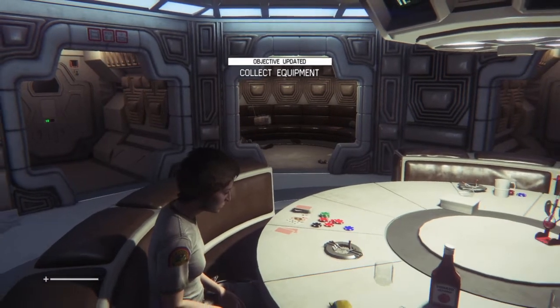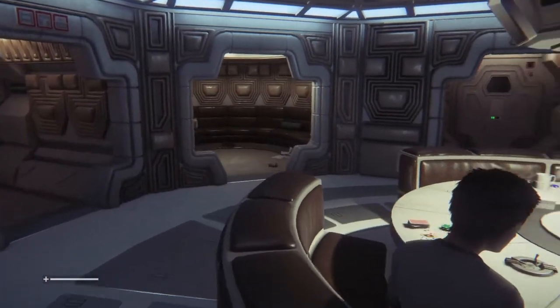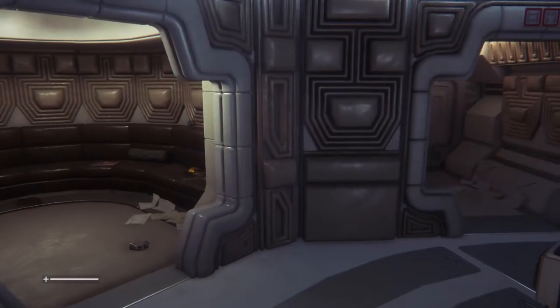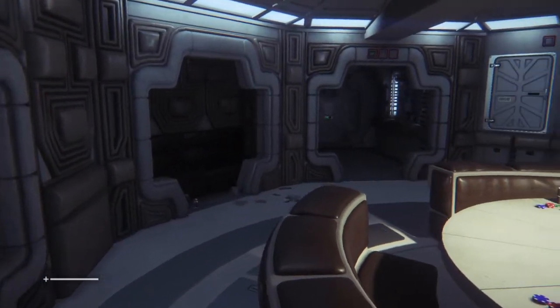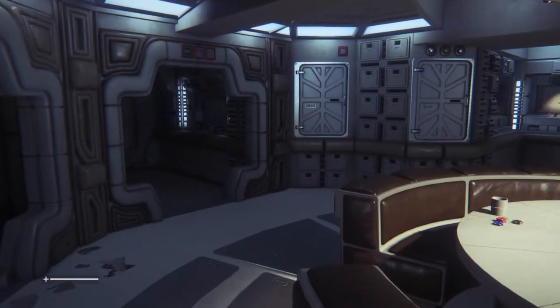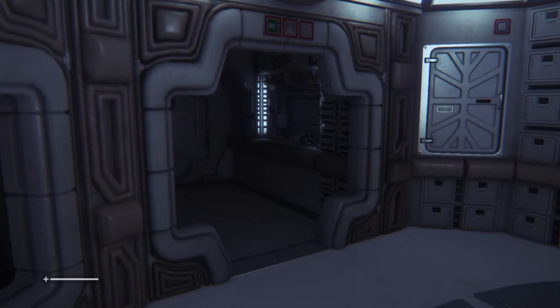So this is Alien Isolation — the DLC, or the extra content, called Crew Expendable, where we get to play inside the Nostromo. We're at the part of the movie when the alien has escaped from inside that guy's chest and is hiding. And I'm actually playing this in PSVR.